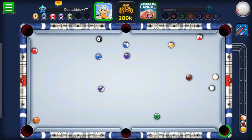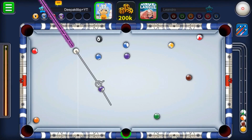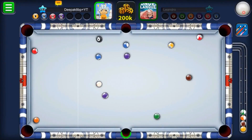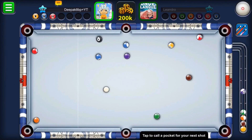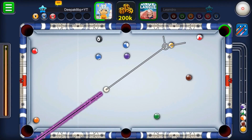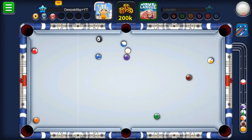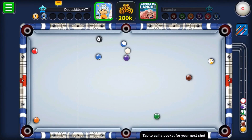No need to worry except the sky blue, which will create some problem if you're not potting it. Let me use a bit of right spin. Okay, still it's there. Let's go for this purple. I should have to take care about that sky blue ball — if I'm not potting it, it will create a problem. We can't pot the red directly, so we should have to use the combination shot.